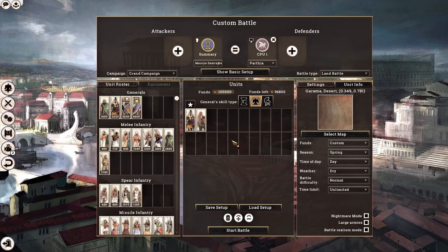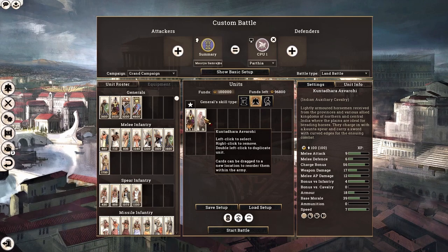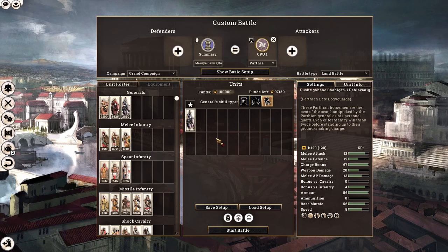One of the main purposes of elephants — as those who have seen my Mauryan series will understand — is to help low-tier cavalry face off against high-tier cavalry. To show how low-tier cavalry gets absolutely destroyed by high-tier cavalry, I'm going to run a quick simulation. I'll select the Indian auxiliary cavalry — a light shock type with only 18 armor — and put them up against the Parthian late bodyguard, one of the best shock cavalry in the game. More on that when we cover cavalry as a unit type.